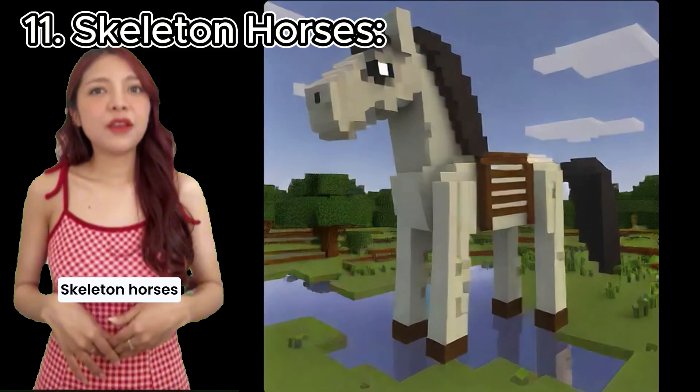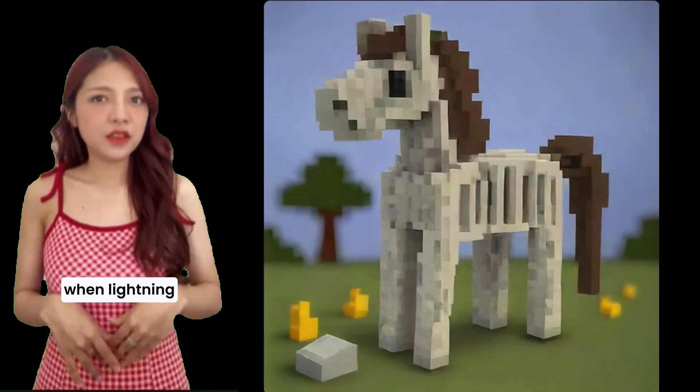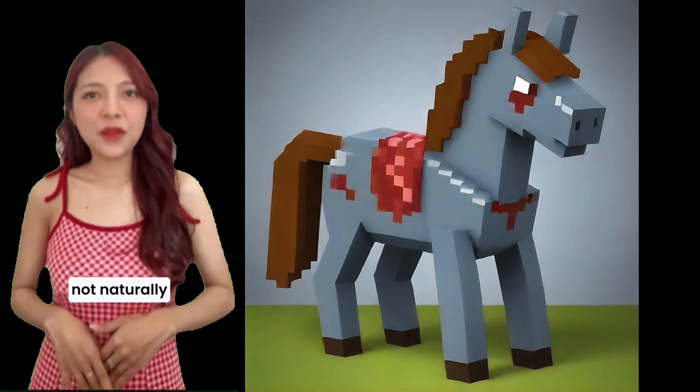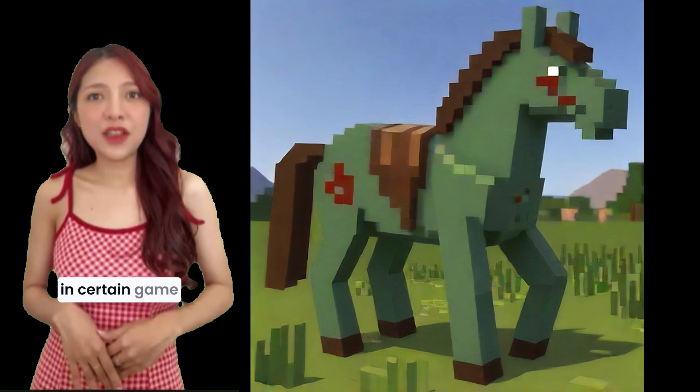11. Skeleton horses. These rare variants can spawn during thunderstorms when lightning strikes a horse, creating a skeleton trap. 12. Zombie horses. Although not naturally spawning, zombie horses can be summoned with commands or found in certain game modes.